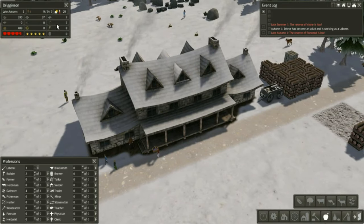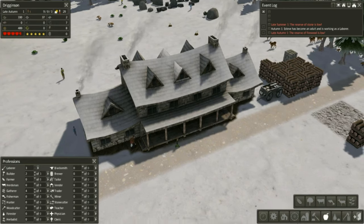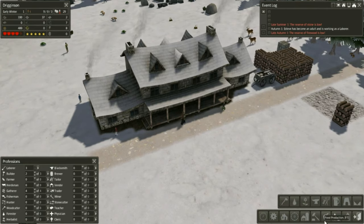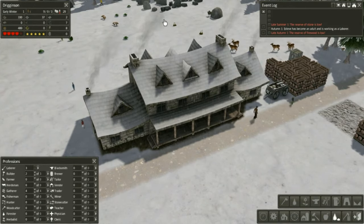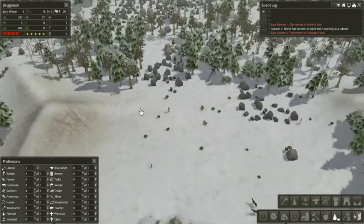Soon we're gonna need to start building a blacksmith for tools and a tailor - I forgot what they're called. A tailor, I think. Yeah, that's right - for coats. Because we need coats, otherwise our people will freeze to death.